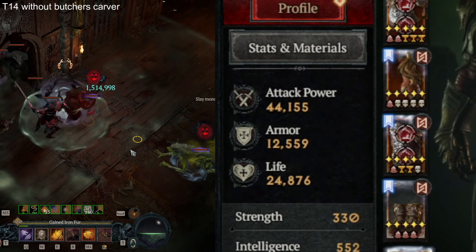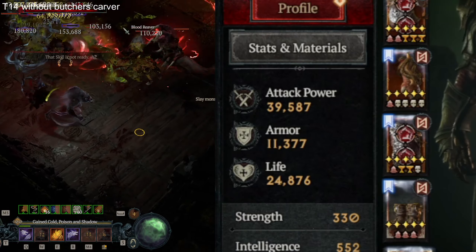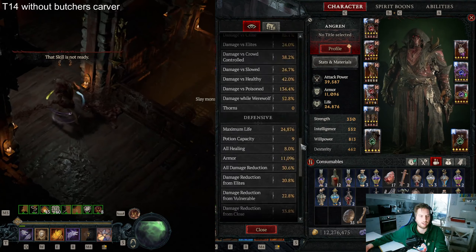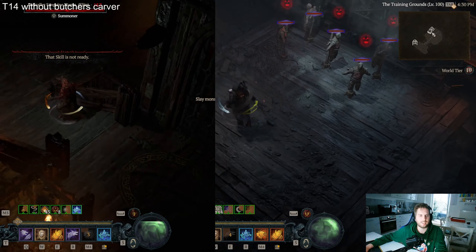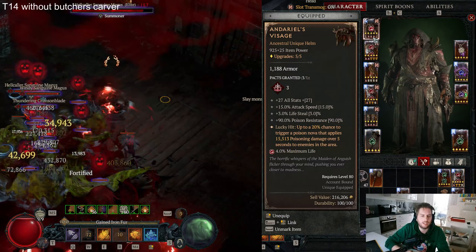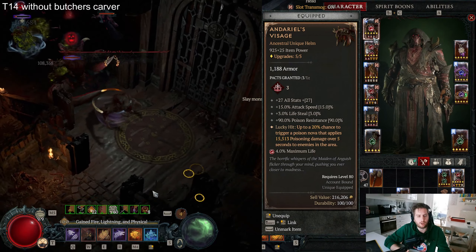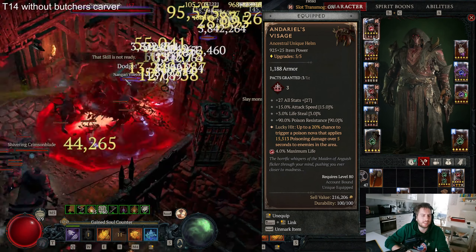We have 24,000 life and with Guilden's Brew we'll have around 28,000 life, which is really nice. We have multiple layers of damage reduction and around 100% bonus attack speed. The Undead Visage has everything we want as a Poison Shred Druid — Lucky Hit Chance is a really important affix, and the life steal scales with our damage while attack speed is also nice.